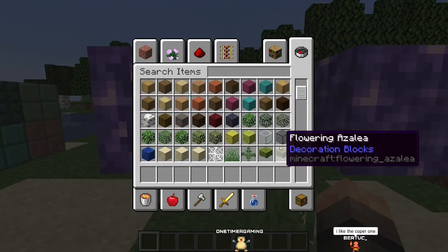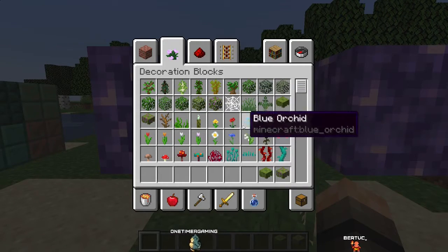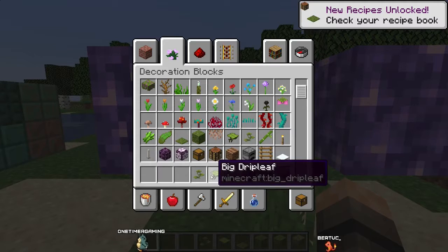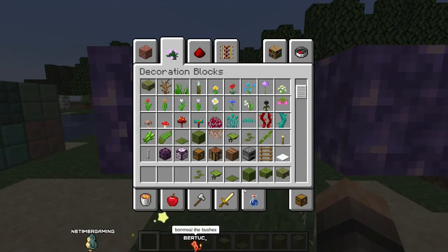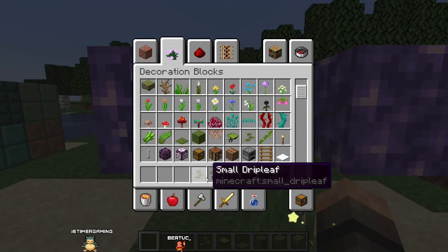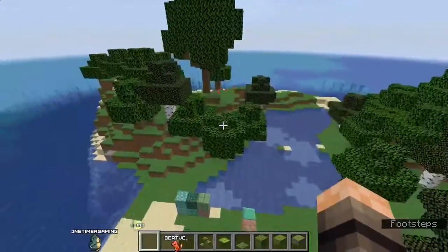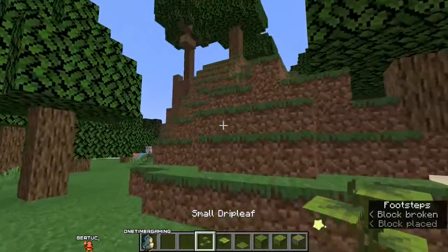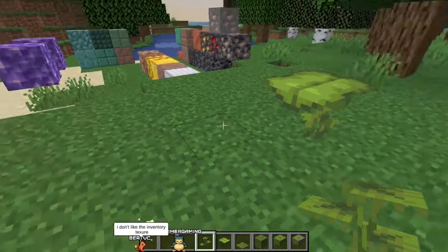What else is new? The new bushels - I got the moss block and moss carpet. These two things look modded - am I the only one getting that feeling? I like the copper with the brown and the green. Bone meal the bushes. Am I the only one getting a modded feel from these - the small drip leaf and the big drip leaf? I can't place the small drip leaf.